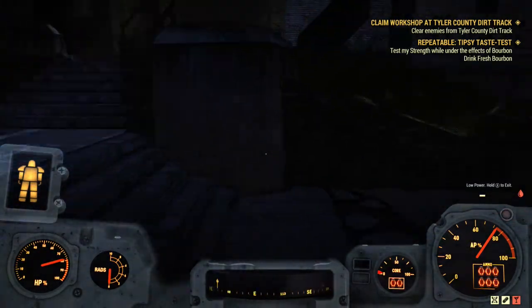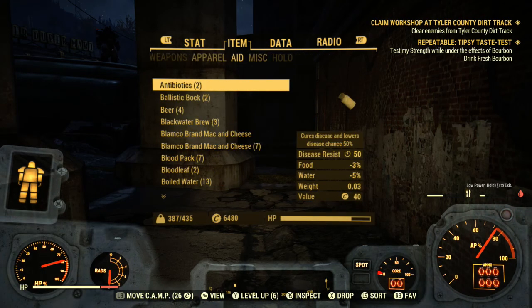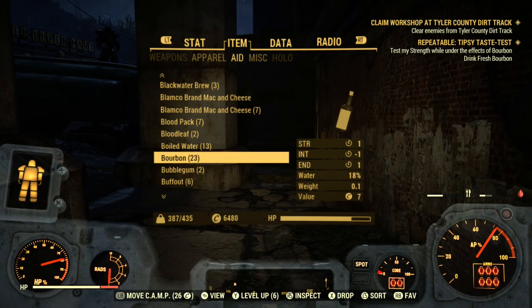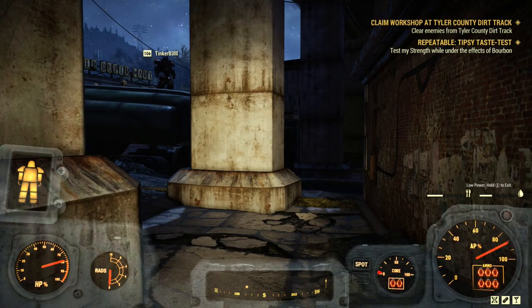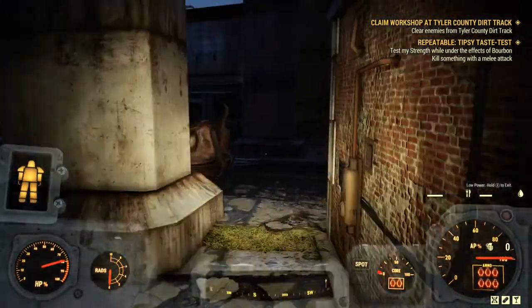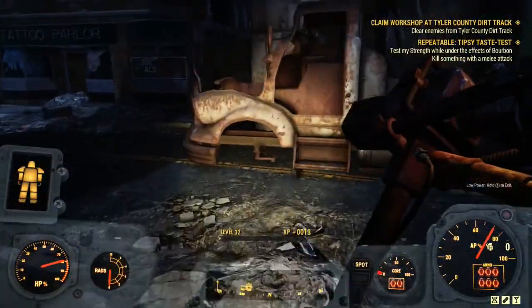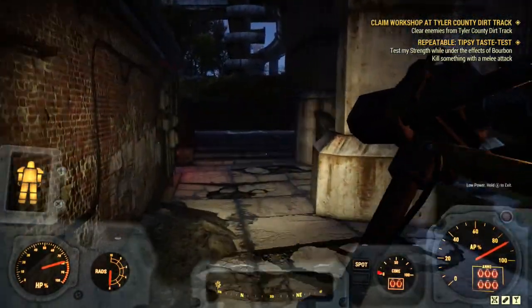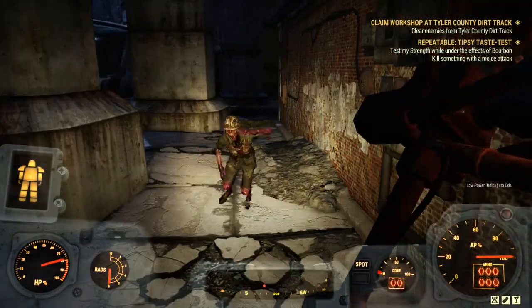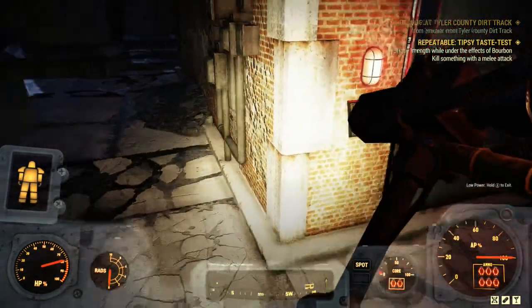So once you drink bourbon, it says kill some enemies with melee attacks — very easy. You just run in here and hammer some enemies. That's all you have to do and it should register. Sometimes you have to do it more than once. There's often a lot of lag so sometimes you just have to wait a little bit. Once it says completed, let's head back to Al's — that's it. Very quick and easy; most of them are going to be less than two minutes. The longest ones are: go buy something at a vendor, or craft something. If you have razor grain and corn on you, you can craft a quick beer and don't even have to leave BIV's area.